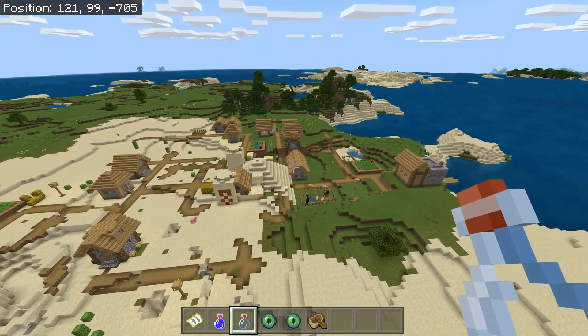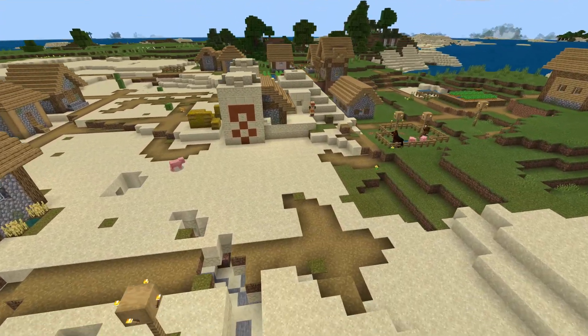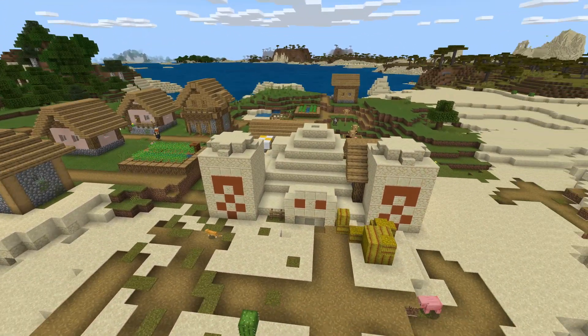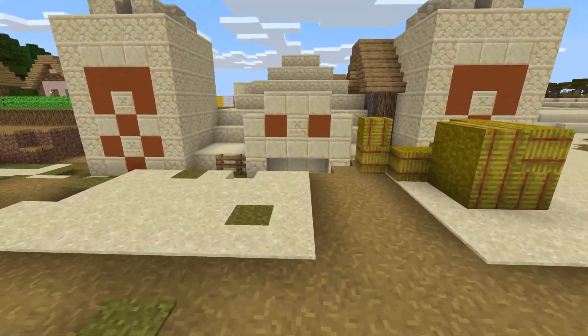Built right in — holy cow! I'm going to turn off my hotbar because it's too cool to look at. Look at that — it actually has a house built right into it. You see that?